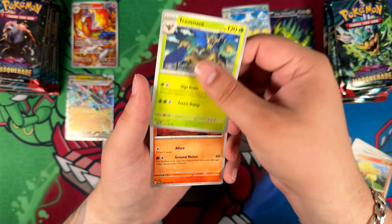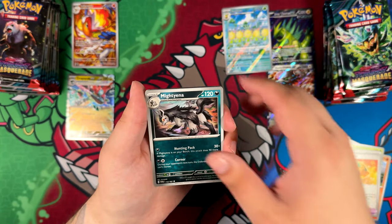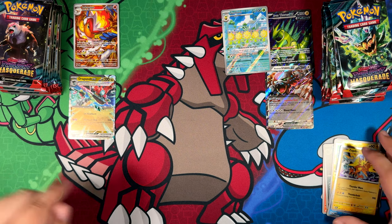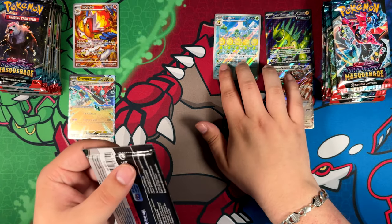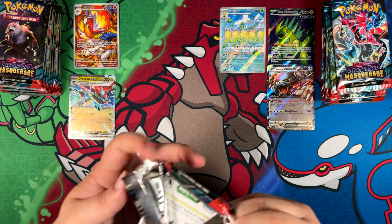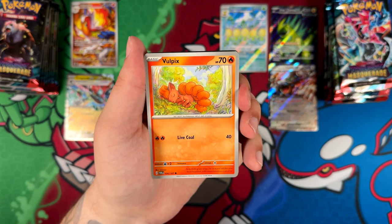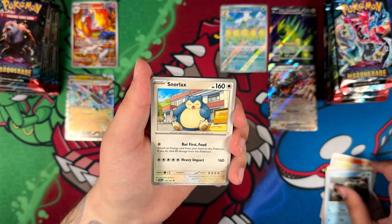One thing I haven't talked about yet — maybe I've been trying to avoid it — is the name change of the channel. Previously Budget Pokémon, now it's Base Set Mew. I kind of wanted a more memorable channel name, and also a name that might help with discovery a bit more. Whenever I searched my name or even my videos, nothing was coming up — if you search Budget Pokémon you find budget decks and budget cards, not my videos.